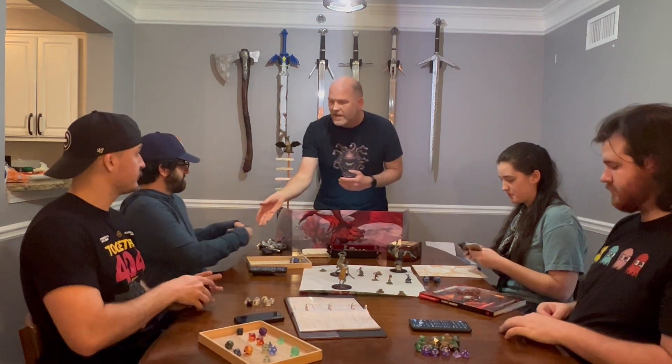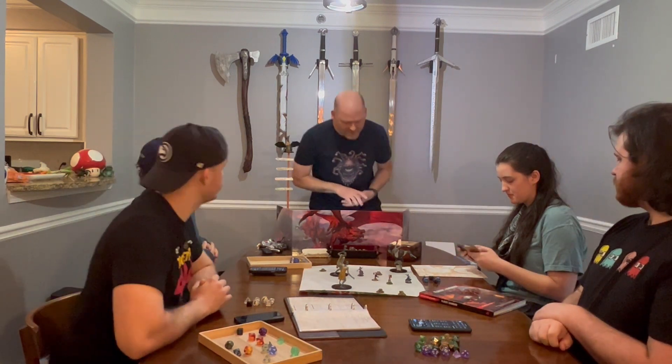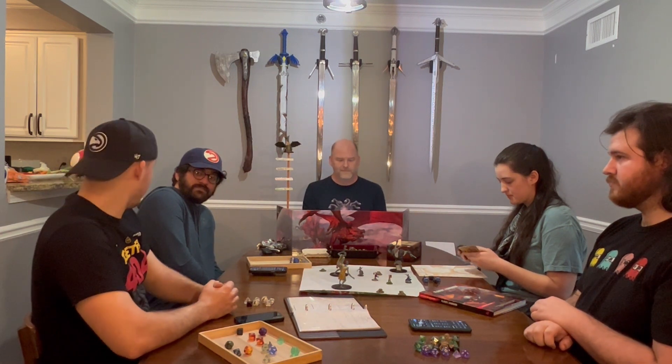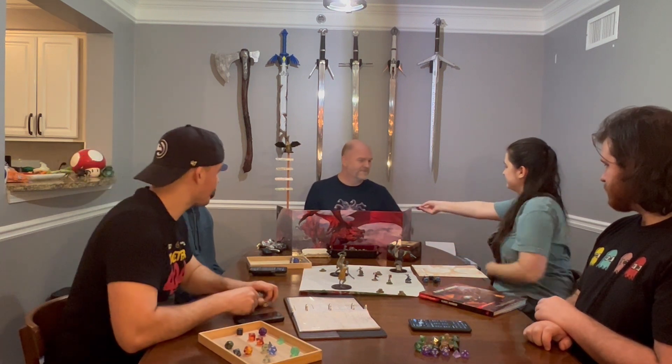Once the players have selected their cards, don't look at them. Collect them, shuffle them, then review them with the players so everyone can look out for hot button topics and call them out should they arise. And in the event a drawn hot button impacts your game, the deck of player safety website has suggested substitutions to adjust on the fly, yet minimally impact your storytelling.